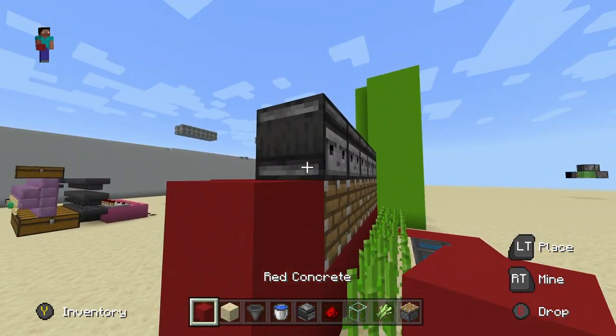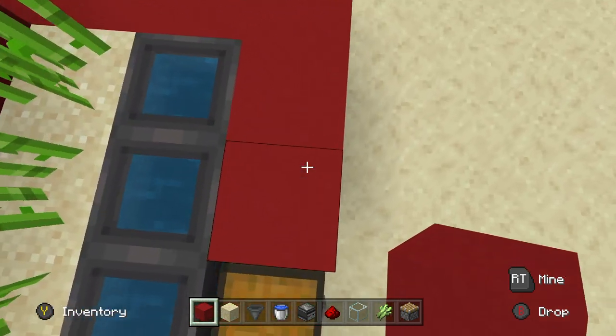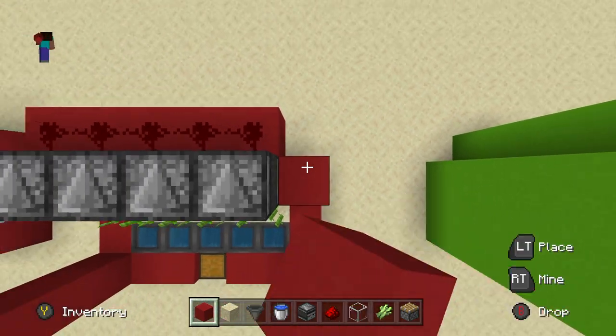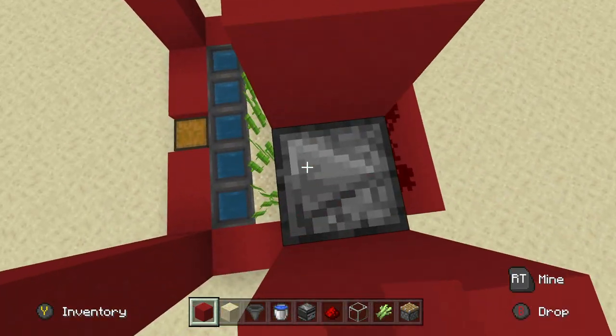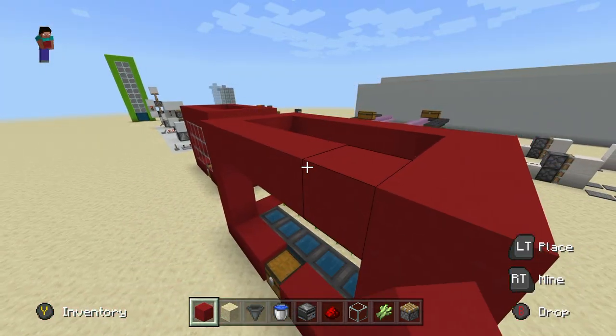You can design this however you want — I'm just gonna throw up corners like this and fill it in with glass. I suggest making it this tall; otherwise you might lose rates. Make sure you build up one block above the observers just like this, then fill a little outline and fill the rest in with glass.